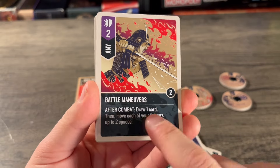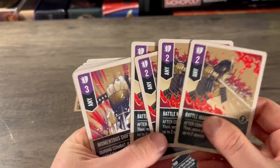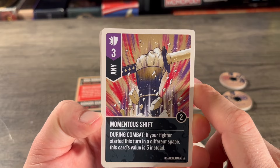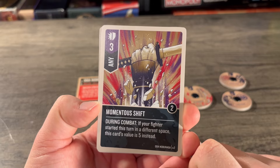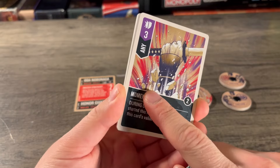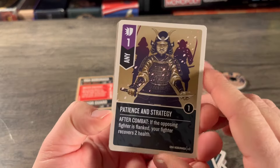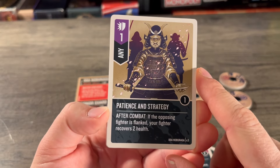Next is an Any versatile — two boost, four copies — Battle Maneuvers: after combat, draw one card then move each of your fighters up to two spaces. That's all three of your fighters, and you're drawing a card up to four times — he's not going to be running out of cards anytime soon. Then another Any versatile of three, two boost, two copies — Momentous Shift: during combat, if your fighter started this turn in a different space, this card's value is five instead.